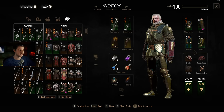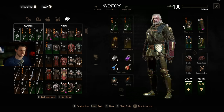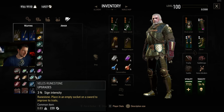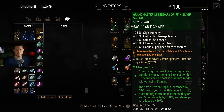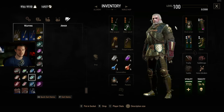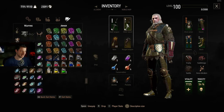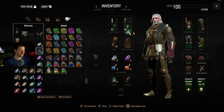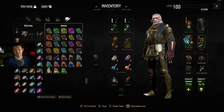For the gear we're playing the standard full griffon armor set — six piece bonus, nothing special. When it comes to weapon runes we pick sign intensity. Of course grandmaster steel sword and griffon silver sword — it's awesome, it has sign intensity on it. I went the extra mile to get some Veles rune stones and place them in my sword, so we have 30% additional rune sign intensity.